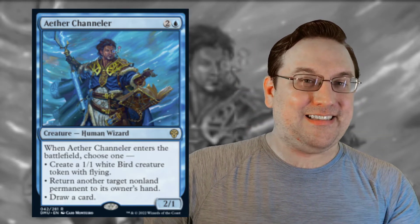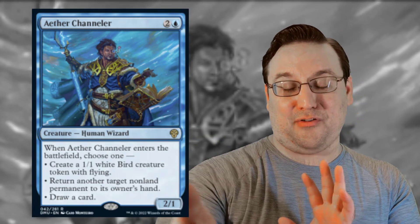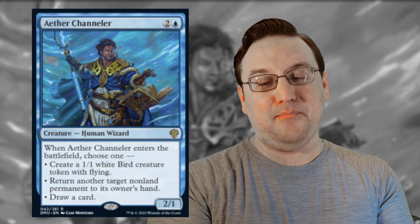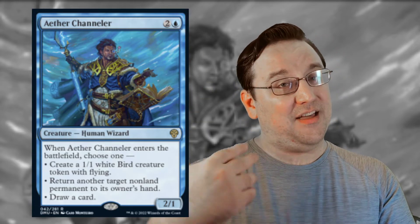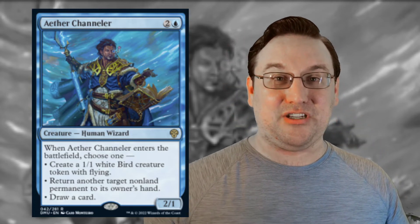If you have Vesuvian Duplomancy online, you can target Aether Channeler — Plunderer's Incision is a card from Kamigawa for one and a blue: exile target non-land permanent you control, return it to the battlefield at your end step with a +1/+1 counter. If we target Aether Channeler with that, Duplomancy triggers, we get another Aether Channeler and get the ETB trigger again — potentially bounce something or draw a card. Then at our end step, our other Aether Channeler comes back and we get another draw effect or bounce. That can set our opponent back really far. Those kinds of synergies are alive and well in this set.